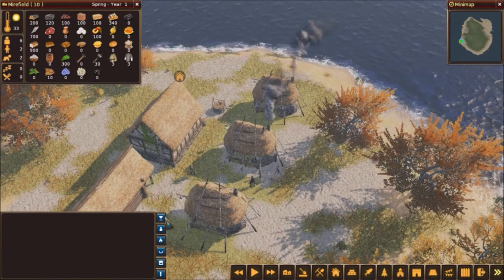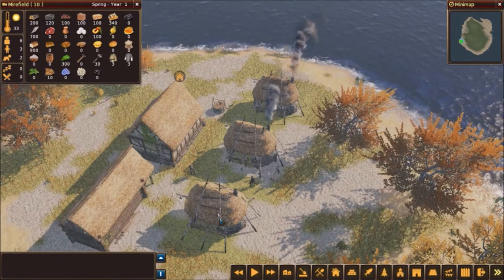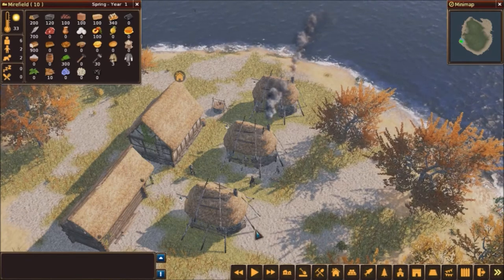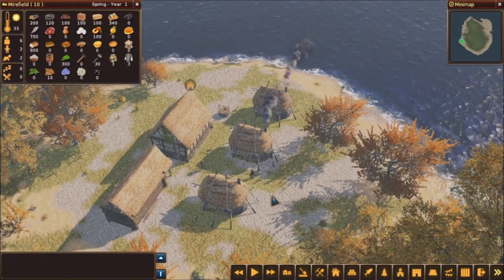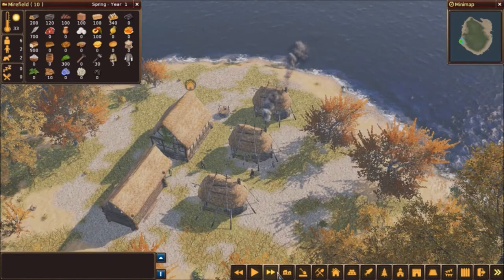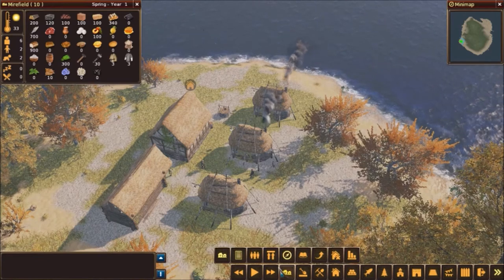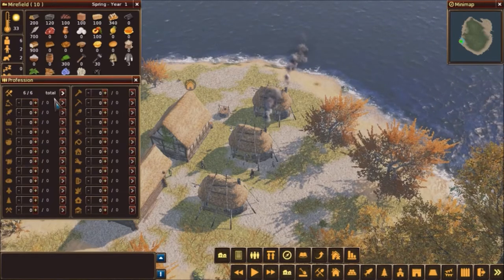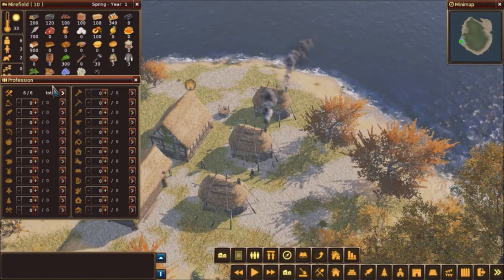Down here at the bottom left is our information window — when stuff happens like someone's born or a building's built, it'll appear there. There's also the mini-map on the upper right: green is the area we occupy, and the blue wedge is our view direction. These are our time controls at the bottom middle. This button controls what we see on screen — we're going to go to professions and pop that up.